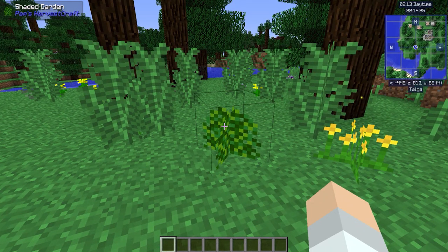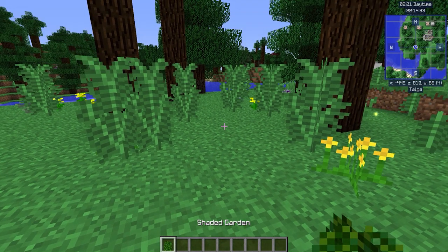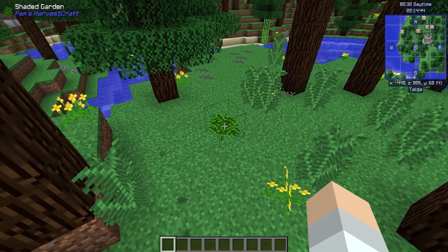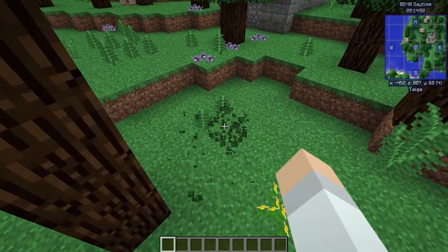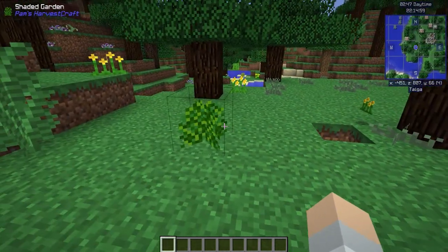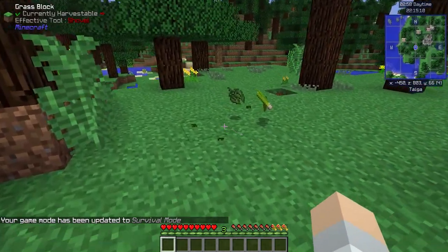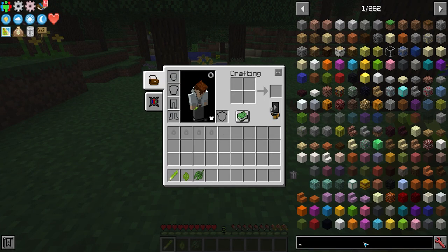Watch this: if you shift and punch a garden from Pam's Harvest Craft, you'll get the garden item back and you can pick it up. If you place it somewhere in your area, it will grow and actually spread. These things spread like weeds — they did, though I think they reduced how much they spread now. And when you punch them without holding shift, they drop extra items.